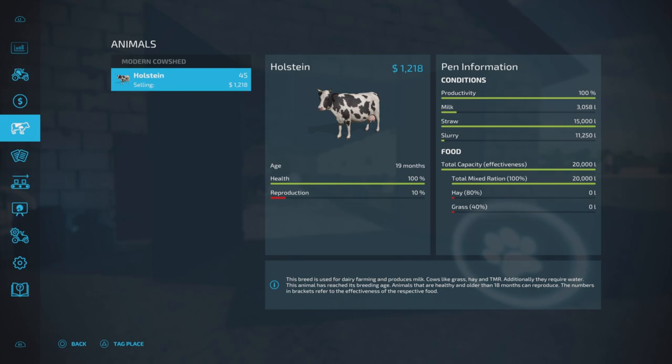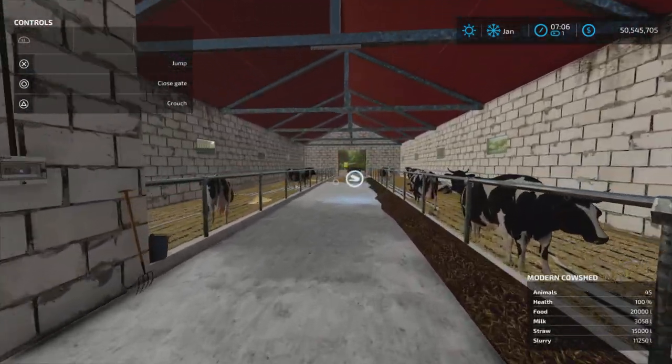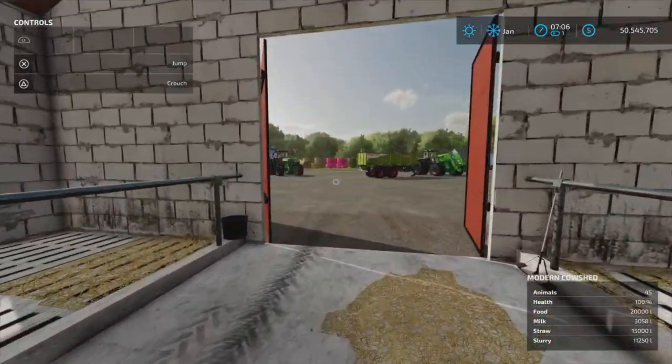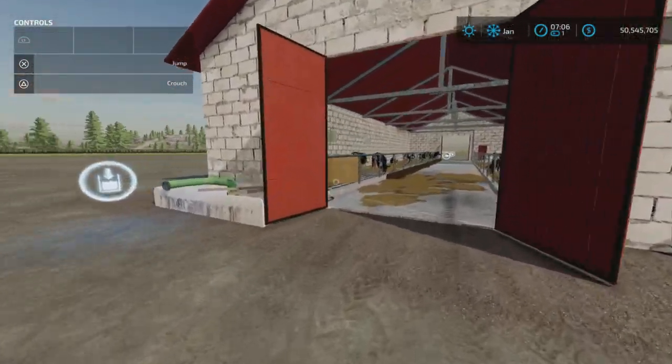The slurry capacity looks like quite a bit more - it's already 11,000 liters in there and it's barely touching the bottom of that capacity. So there's lots of slurry capacity for some reason, but not so much for milk.